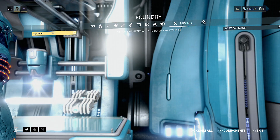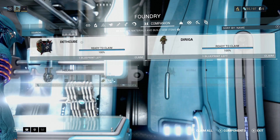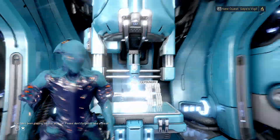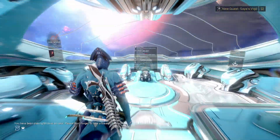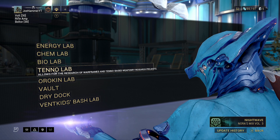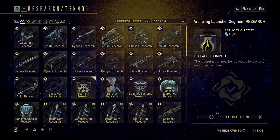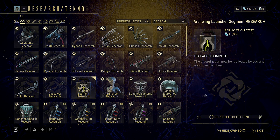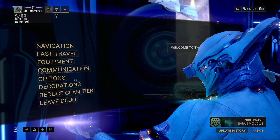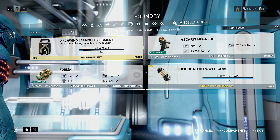Once you've joined a clan, you'll have the ability to build a clan key. There will be a tab at the top when you have keys to build - it's not too expensive and takes about 12 hours. Once finished, you can go to your clan's dojo. In the dojo, use the fast travel tab to go to the Tenno Lab. Provided your clan has already researched the archwing launcher segment, you can replicate the blueprint from the bottom right - hover over it to see what you need. Then go back to your ship and find it in the miscellaneous tab to start the build.